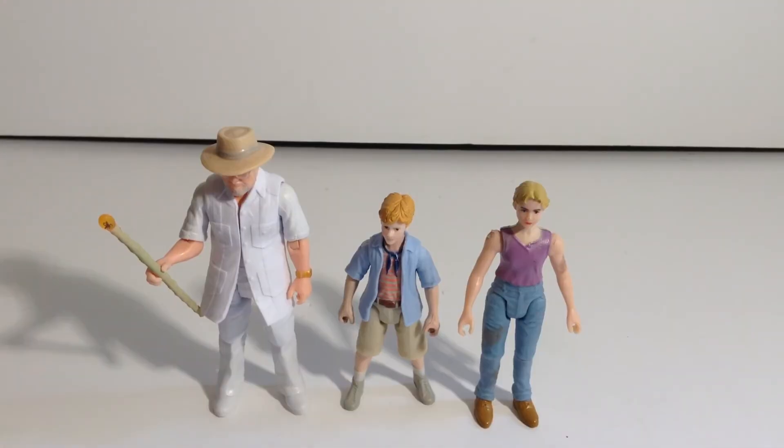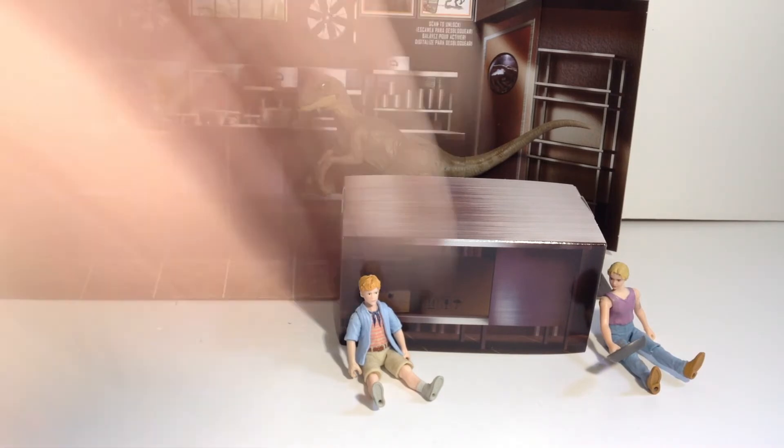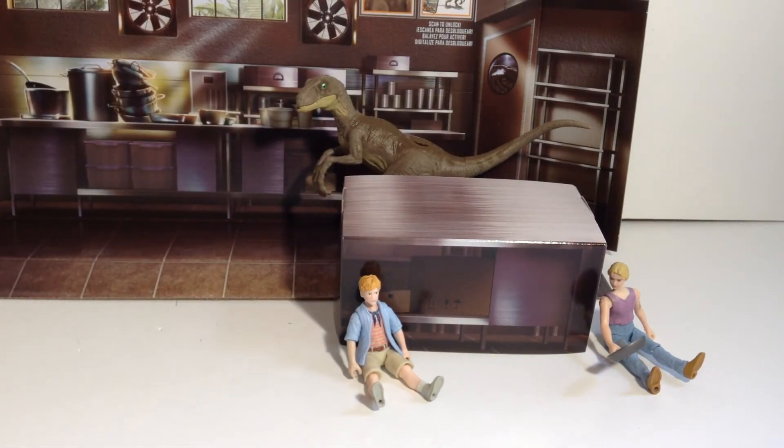For a quick size comparison, here we have John Hammond next to his grandkids. So this has been a look at the Legacy Collection Kitchen Encounter set — really cool set, comes with three great figures and a pan. How can you pass up on that? It's pretty sweet, and all in all it's a really cool set. I hope to see you all next video — have a great day and goodbye everybody.